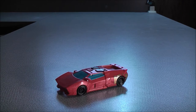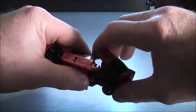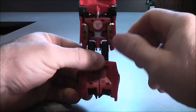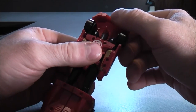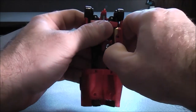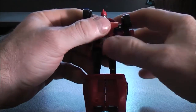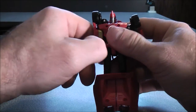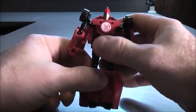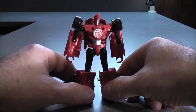To transform Sideswipe into robot mode, start by bringing the legs down all the way, then flip the feet up. With the front section, bring it back and down behind. With the arms, unpeg them from the sides of the body, then bring the arms all the way down and rotate. Do the same on the other side — unpeg the arm, bring it down and rotate around. Finally, unpeg the legs and here you have Sideswipe in his robot mode.